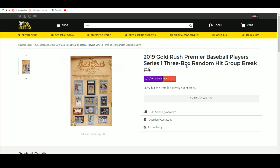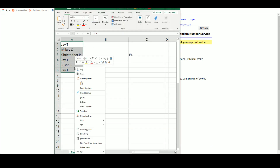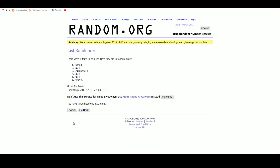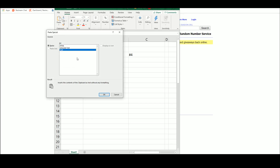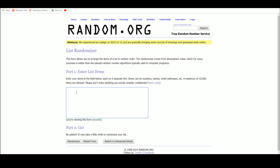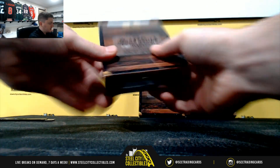Alright, 2019 Gold Rush Premier Players Series One, three-box random hit group break number four. Let's get a new list, go five times on our names. One, two, three, four, five — that will be your spot in the break. I'll enter in each card one by one, randomized five times; the corresponding hit is the one you receive. Good luck! Gold Rush Premier Players number four. I'll list number five after this — let's see some big hits.